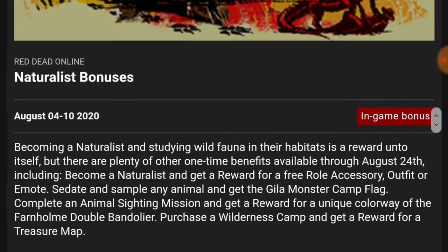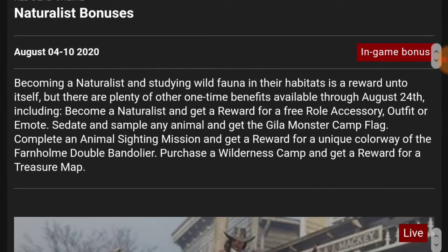These rewards will be delivered to your offers and rewards within 48 hours. Becoming a naturalist and studying wild fauna in their habitats is a reward onto itself, but there are plenty of other one-time benefits available through August 24th, including: become a naturalist and get a free roll accessory, outfit, or emote. Sedate and sample any animal and get the Gila Monster camp flag. Complete an animal sighting mission and get a unique colorway of the Farnholm double bandolier. Purchase a wilderness camp and get a reward for a treasure map.